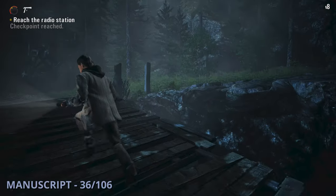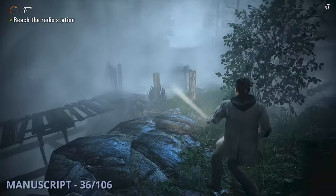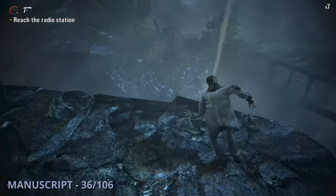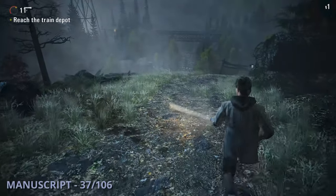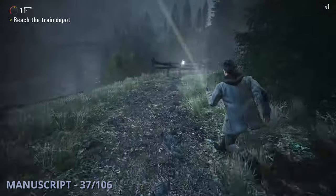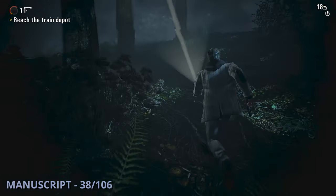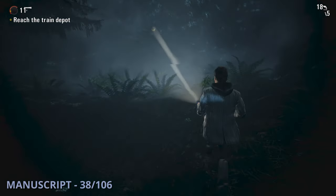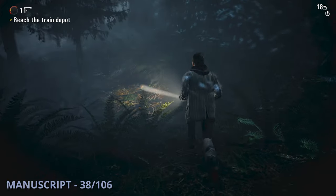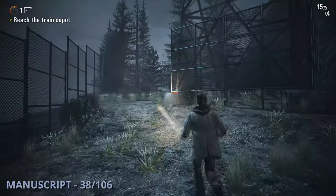Manuscript 36 is going to be a bit later once you go across a bridge — you can look to the right to find this one along the edge of the cliff. The 37th manuscript will be after a radio cutscene; head down the path where you'll find it by the fence. Manuscript 38 is going to be once you arrive at a generator to create a safe haven light. Go to the right from the light and up the path until you get to a wall, then go to the left until you come up to a cliff where a radio tower is, and you'll find this one by it.